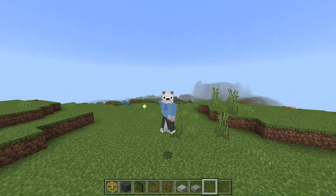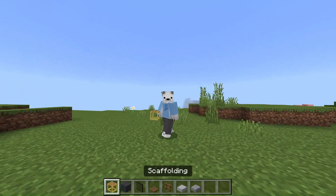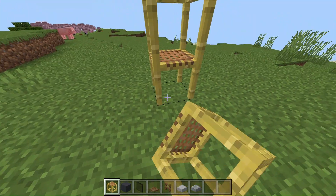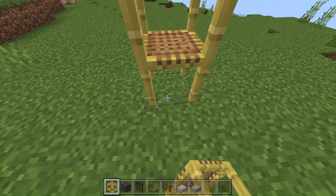Hey guys, in today's video I'm going to show you how to build a sky base in Minecraft. First, you're gonna need scaffolding to get your way up there. What you do is right-click scaffolding on the ground until you get as high as you want for your base.